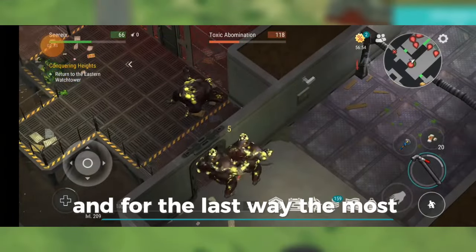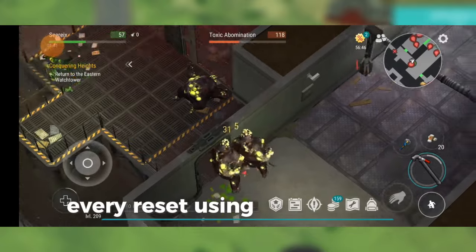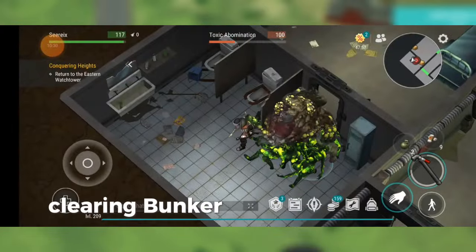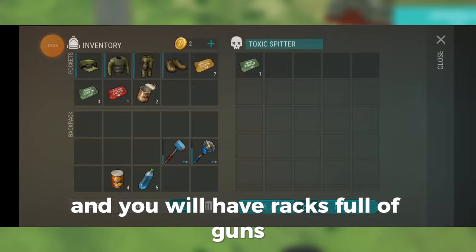And for the last way — the most important way — you have to clear this location every reset using only the wall trick. Of course, I'm talking about Bunker Alpha. If you want to become rich in this game, clearing Bunker Alpha regularly is a must. Learn all the tricks you can, and you will have racks full of guns.